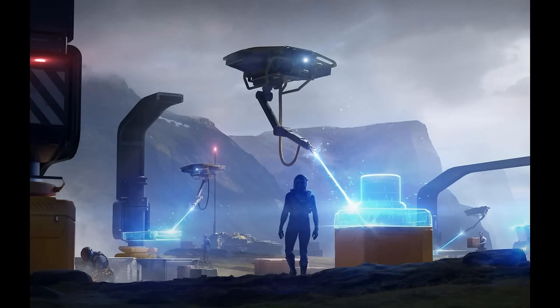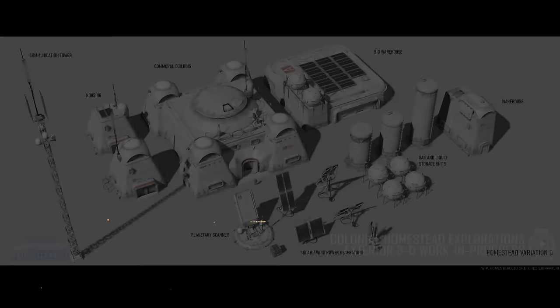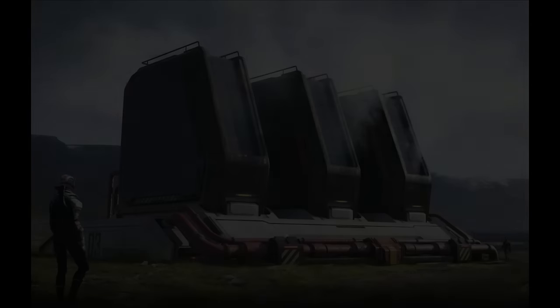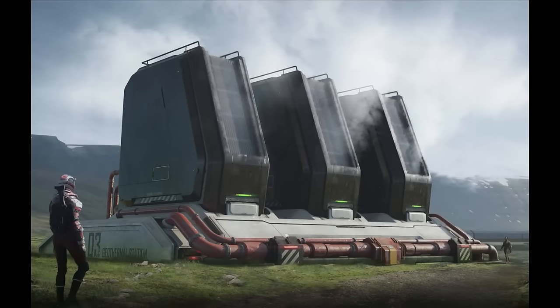A feature I would love to see is the ability to blueprint your own base designs, so if you have a standardized pattern that you really like you can essentially copy and paste it to a new location if you're forced into moving. Starting from power — since without it you won't be able to run anything else — the team have outlined a few different options including geothermal, solar, fuel generators, windmills, fusion power, and batteries. So you get to choose how green you want to make your base, but also we've got a range of environments in Star Citizen so you're going to have to pick a form of power generation which suits the planet or moon that you're developing on.